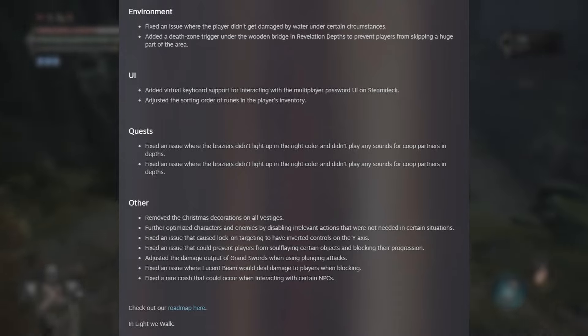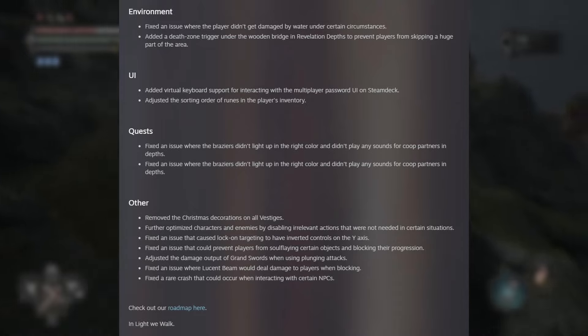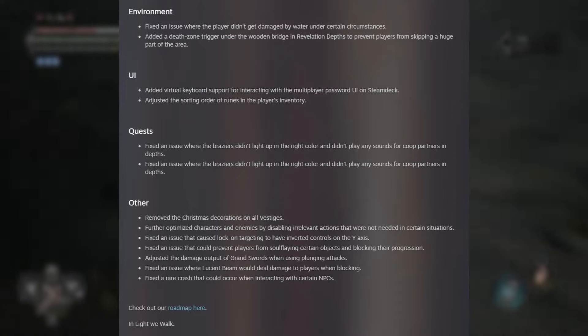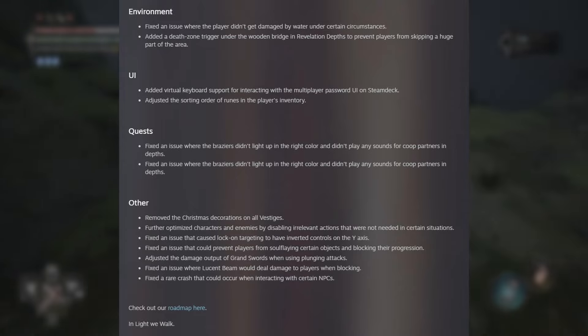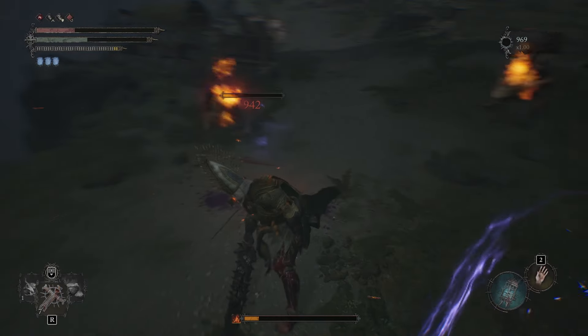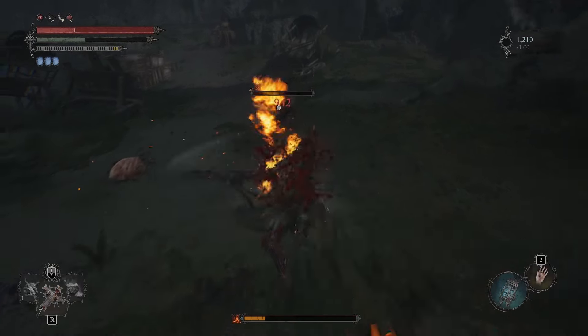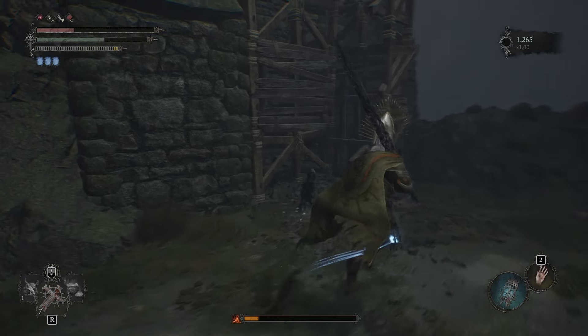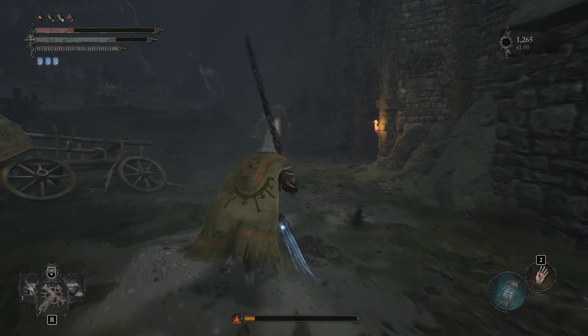Finally, Other. Removed the Christmas decorations on all vestiges. Further optimized characters and enemies by disabling irrelevant actions not needed in certain situations. Fixed an issue that caused lock-on targeting to have inverted controls on the Y axis. Fixed an issue that could prevent players from soul flaying certain objects and blocking their progression. Fixed the damage output of Grand Swords when using plunged attacks. Fixed an issue where Lucent Beam would deal damage to players when blocking. Fixed a rare crash when interacting with certain NPCs. The roadmap is basically the free content roadmap — I don't know why they want us to check it out because everything's done on there. I'm not too confident in the work they put in this week, seeing as how they couldn't even get the patch notes right. I'll be working on some remnant videos and other content — I'll get back to Lords of the Fallen when it's worth getting back to it. Don't forget to like and subscribe. I'll catch you guys on the next one.